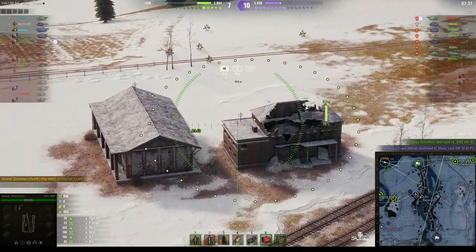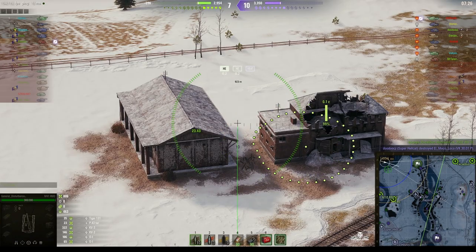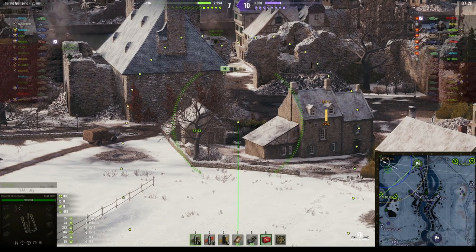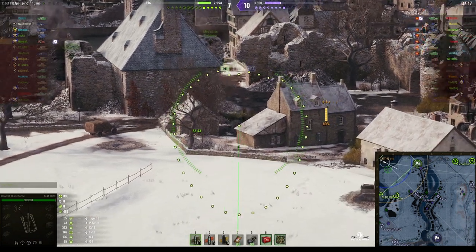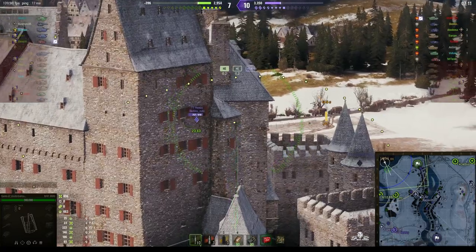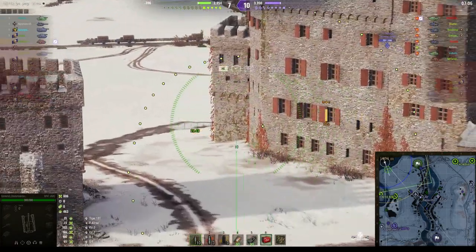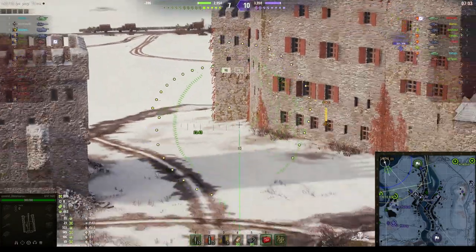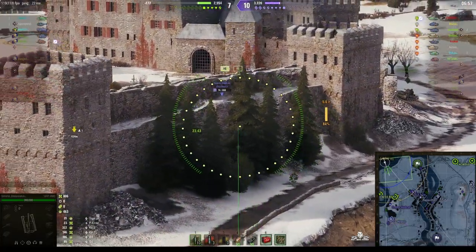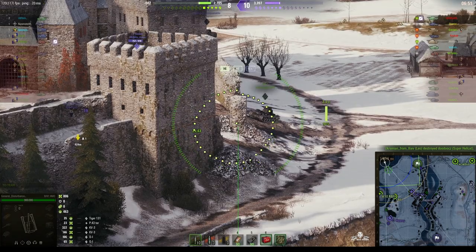We do lose the VK-3001P to their Super Hellcat — he must have moved up quite a bit to get shots on that guy. I'm wondering where he is; maybe he's in the castle grounds and the Leo just can't see him. We've got a T-1 Heavy now trying to cross towards the castle. The M10 should have spotted the Super Hellcat, and I suspect he went around and is now in the castle grounds — that's why he saw the VK at distance. He's in there, taking fire from the Leo. Yep, the Leo got him.